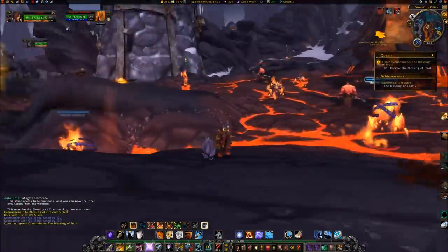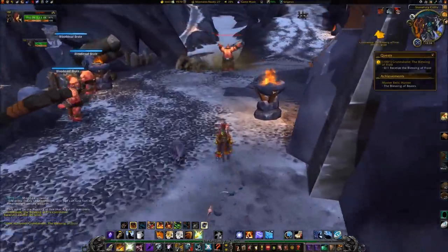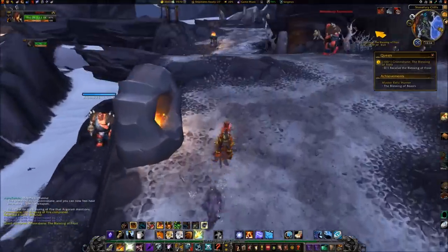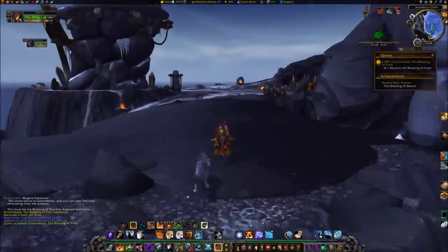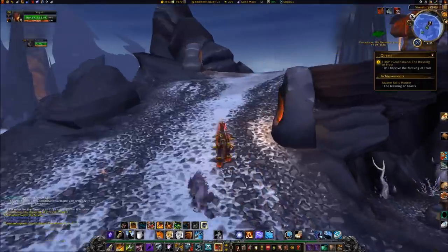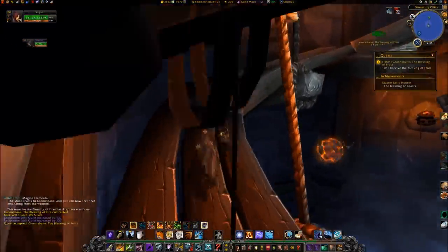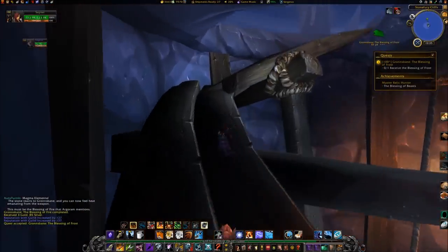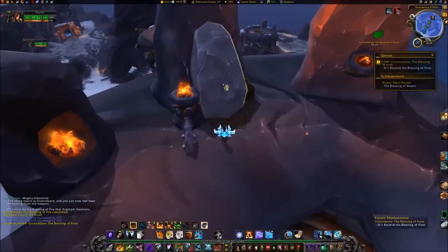Next, you'll travel to the top of a tower located at 49, 21. Click on this frozen shaman stone.